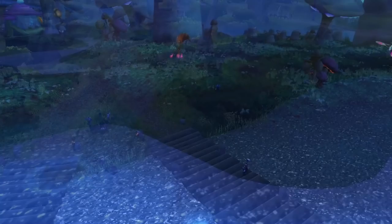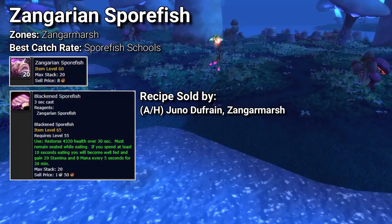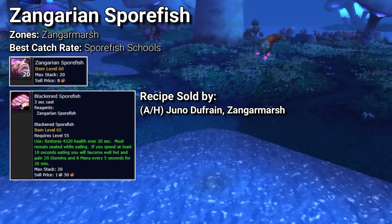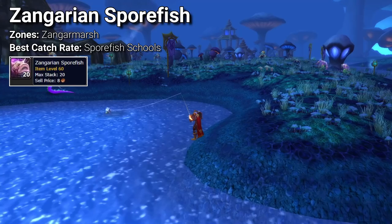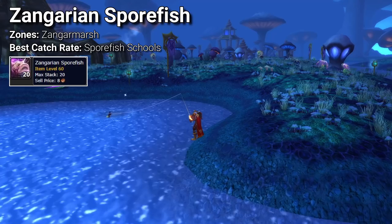Zangar Marsh is home of the Zangarian Sporefish, which can be cooked to make the Blackened Sporefish — the only plus 8 MP5 food buff in TBC. However, like the Skullfish Soup, this buff is not typically sought after as casters and healers prefer spell damage and bonus healing buffs instead. The Sporefish is best found in Sporefish schools, and while it can be caught in open waters its drop rate is very low. If you're doing fishing rounds in Zangar Marsh and see Sporefish schools, don't skip them — fishing from them will help spawn more Steampump Flotsams in the zone.